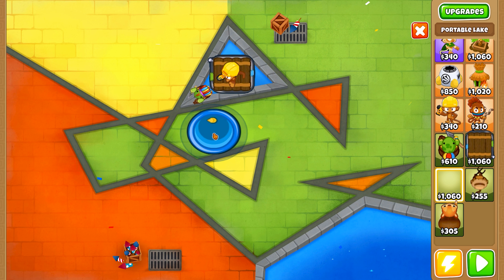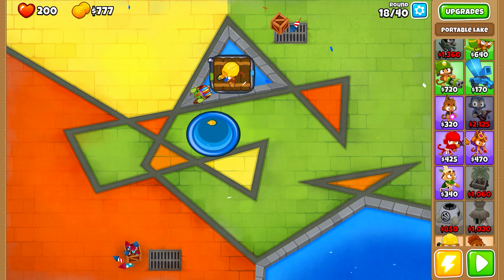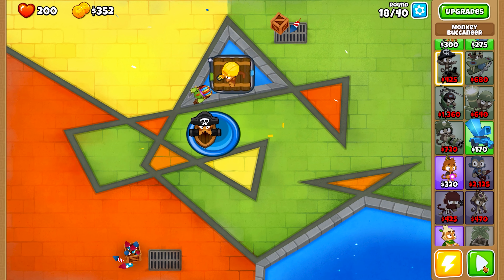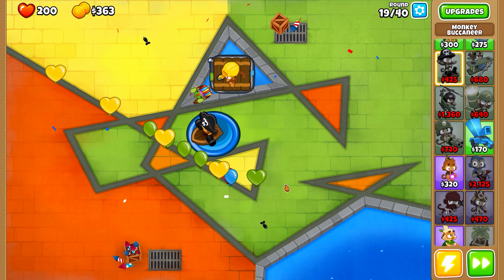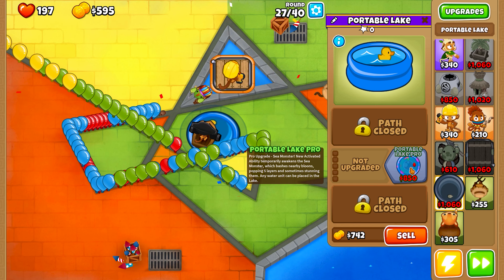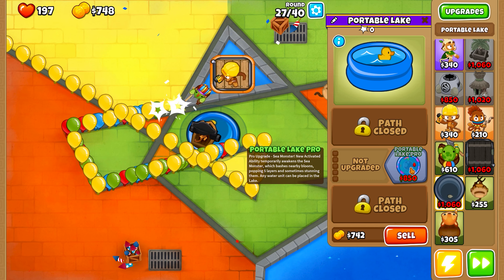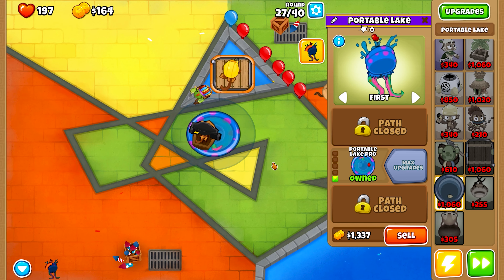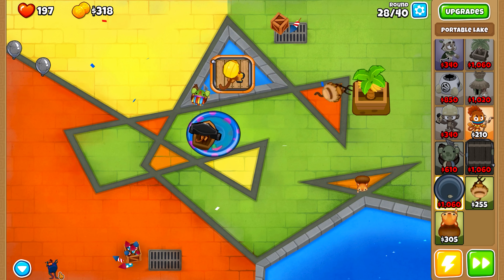The Portable Lake grants the ability to create a water spot anywhere on the map. With its upgrade, it also has an ability that can pop five layers of Bloons on its own and occasionally stuns them. Ideal for those maps scarce in water but where you're eager to deploy naval units like subs or buccaneers. It broadens your strategic horizons with more water placement options.